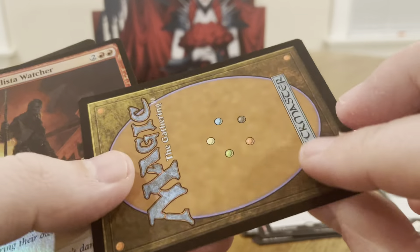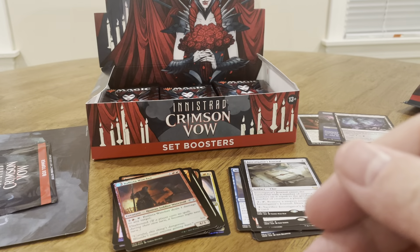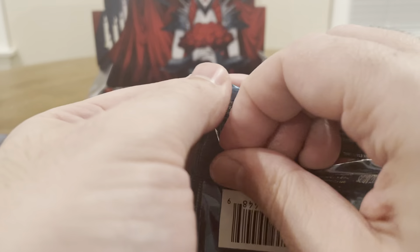Investigator Journal, Artifact Clue, and then our Uncommon. And then our Spirit Token — another Spirit Token. This one is a 4/4 Flying.